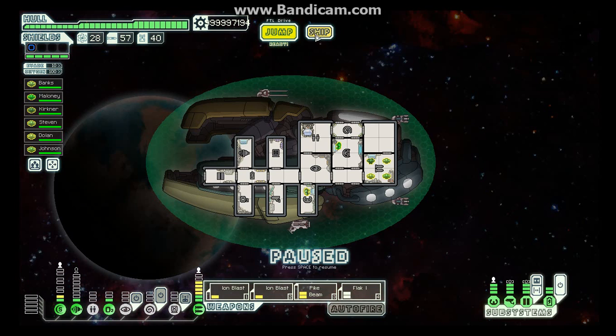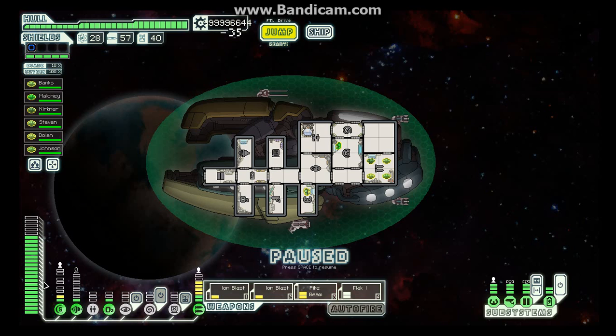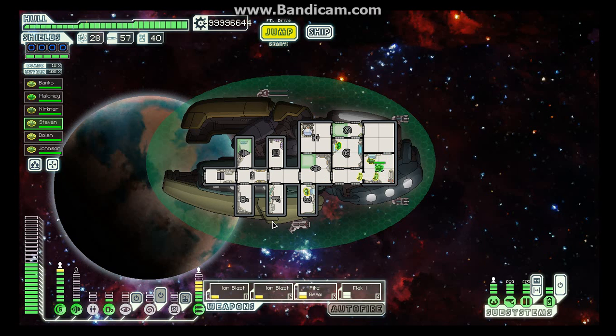We got achievement Manpower, so we don't have to worry about it anymore. We just buy reactor power — oh sweet jesus, all the reactor power! We can move these guys into places now. Move this guy into the engine, move this guy into mind control, move this guy in here. Go go, my Zoltan brethren!